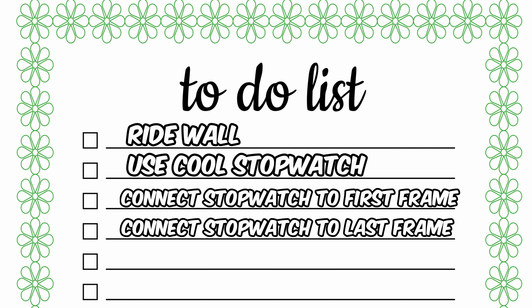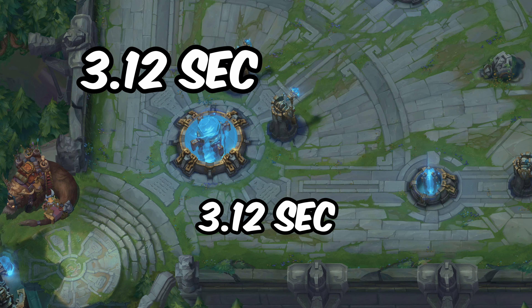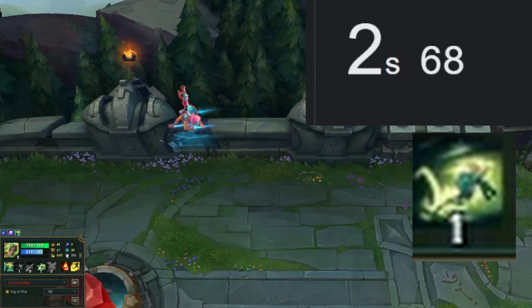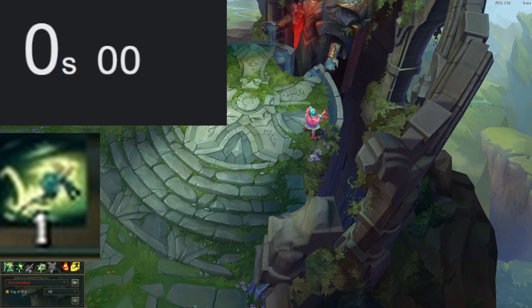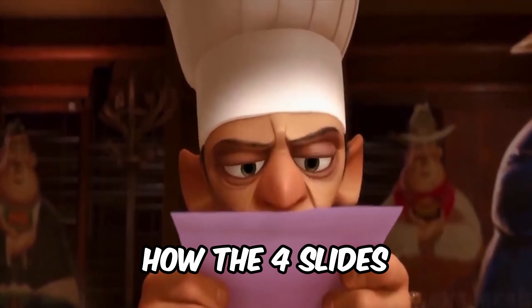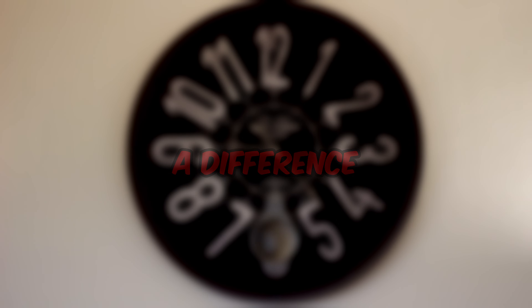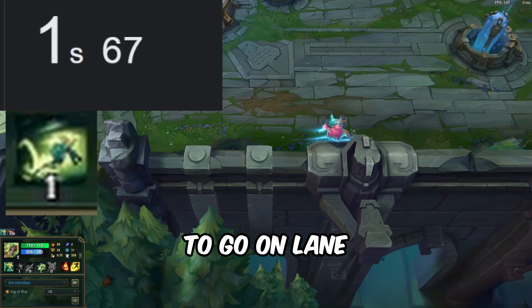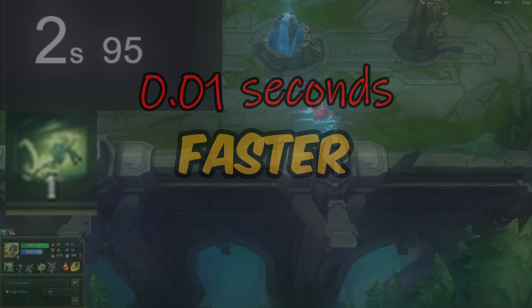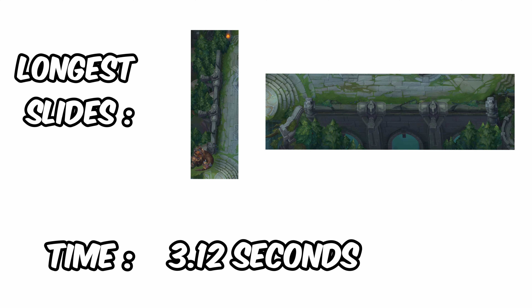We can now repeat the process for the other walls. I was in disbelief how the four slides got the same time. That's when I remembered something — Zeri got a better win rate when she's red side. Does that mean the 0.01 seconds actually make a difference? When you play Zeri on the blue side, you're able to go on lane 0.01 seconds faster, which also means you can feed the enemy team 0.01 seconds faster. Anyway, those are the longest slides right now, with a time of 3.12 seconds.